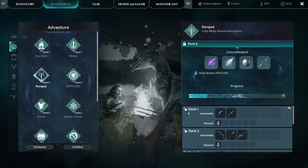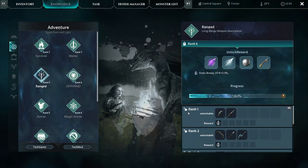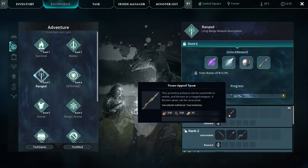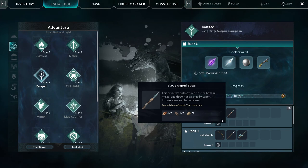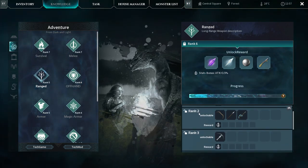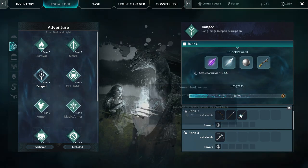Once you get your ranged level up by hacking away at trees to get a lot of twine with a pickaxe, you're going to need to make a lot of spears and throwing knives. That's how you're going to get to rank 2, where you'll be able to make the bow and the stone hook arrows. Mine's higher, that's why mine says rank 6.